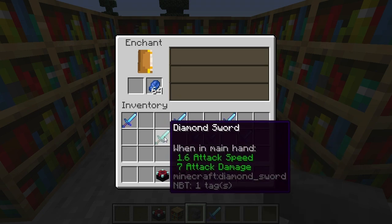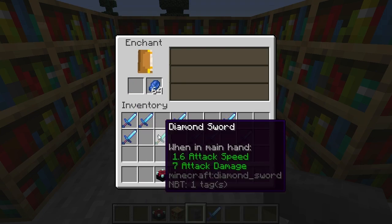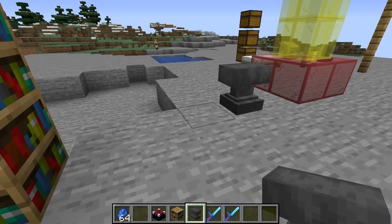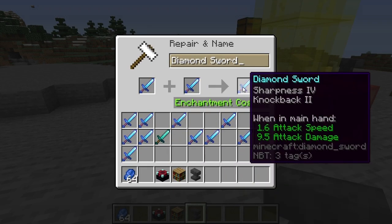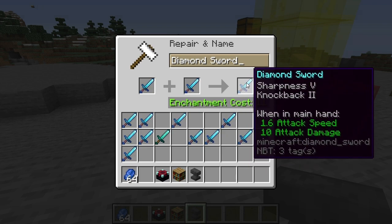Let's keep that Sharpness 3. See, if you're doing this in survival, this would be taking you quite a while. I'm not even getting Sharpness anymore. There's a Sharpness 3 — so I got two Sharpness 3s. I come and put them on the anvil and combine them. That gives me a Sharpness 4. Now suppose I did this until I had two Sharpness 4s. I put both of those Sharpness 4s on the anvil together and make Sharpness 5.